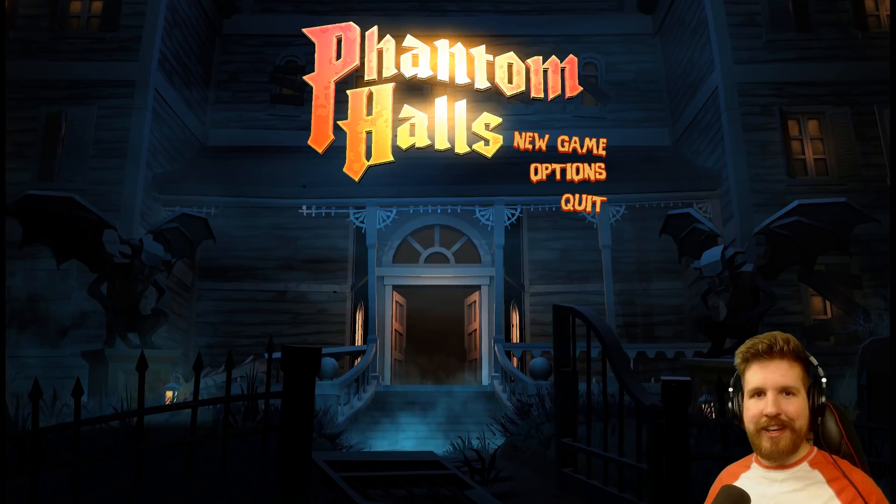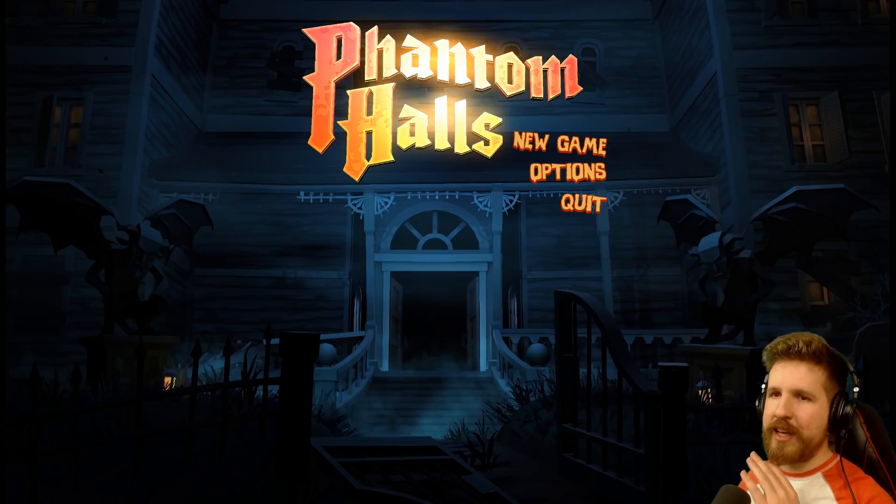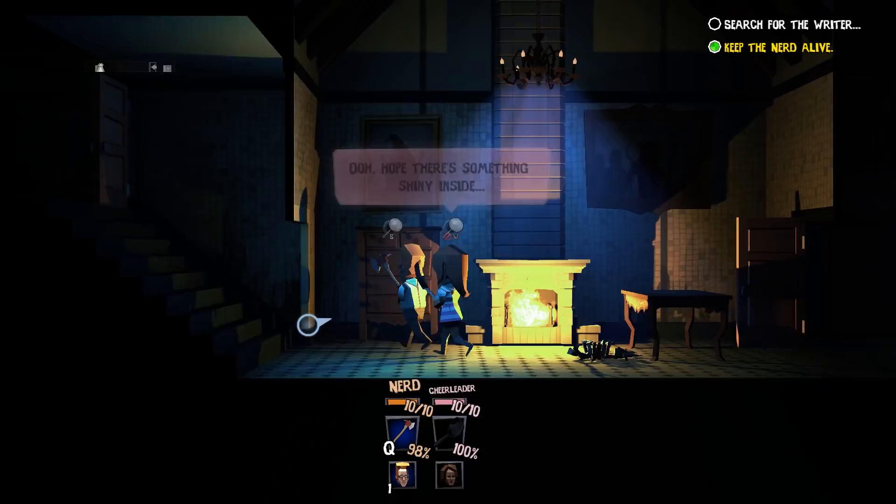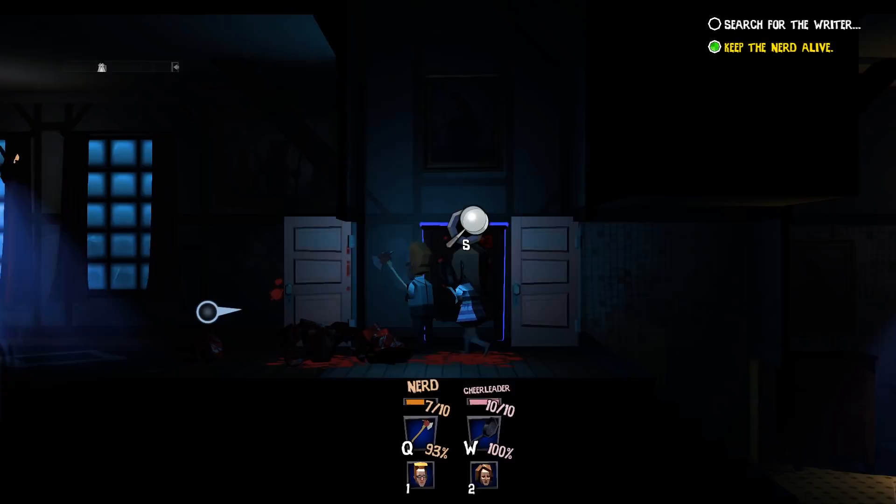With that said, Happy Halloween everybody! Today we are playing Phantom Halls. This is a side-scrolling, procedurally generated comedy horror game and a love letter to B-movie horror. It has single player as well as local co-op, features officially licensed Evil Dead 2 content, which is exciting, and was made by a small indie dev team at Incendium LLC.